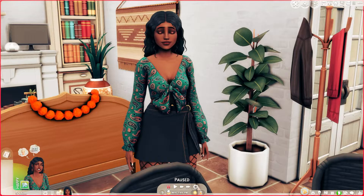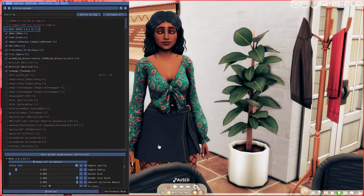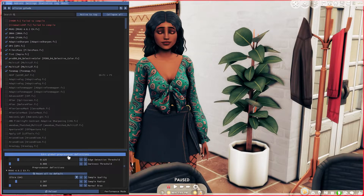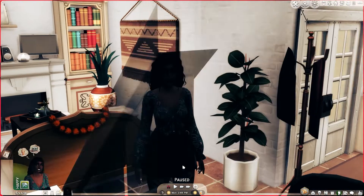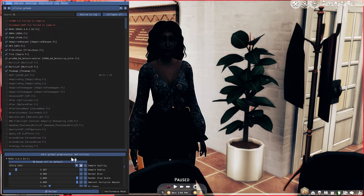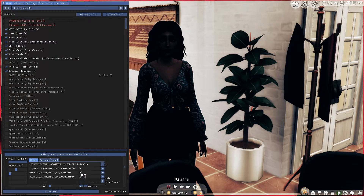Basically, what you need to do is once you're in the game, bring up your ReShade menu and find your MXAO effect, which should be right here. Come down to this blue bar towards the bottom that says Edit Global Pre-Processor Definitions. When I was having all the black lines, this third option — the ReShade depth input is reversed — was set to one. I can switch it back so you can see the problem: see how there are all these black shadowy bars and you can barely see my sim? So don't leave it on one. This is super easy to fix — all you do is change the ReShade depth input is reversed value to zero.